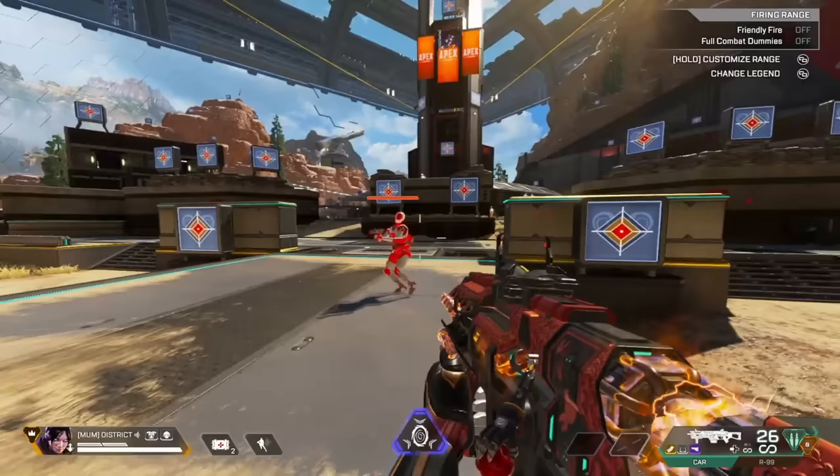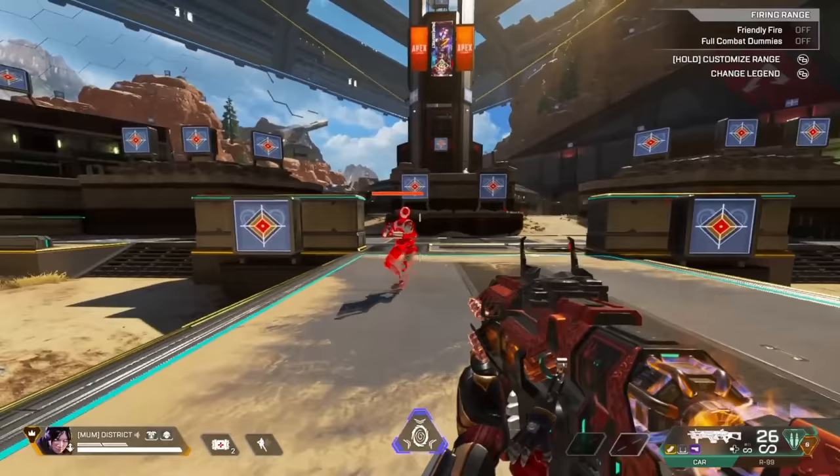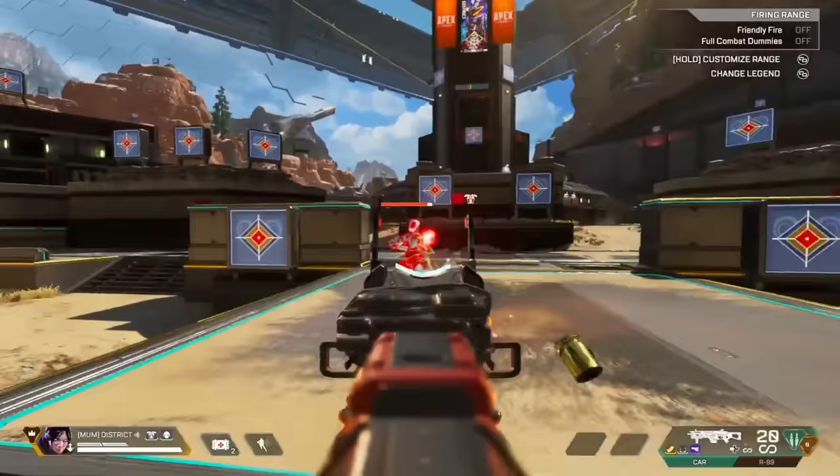With mirror strafing, all you need to do is focus on making sure that you copy the same moves that your opponent is making, and then make small adjustments with your aiming hand to stay on target. On an input like mouse and keyboard where tracking is very difficult, this makes tracking significantly easier. And for an input like controller where tracking is a little bit easier, it makes tracking with controller absolutely broken.